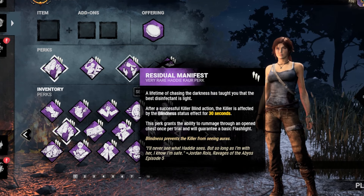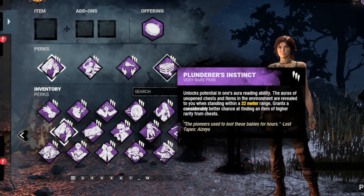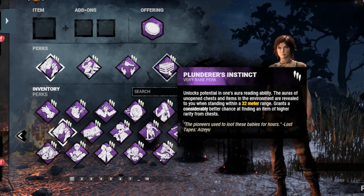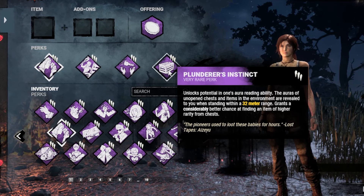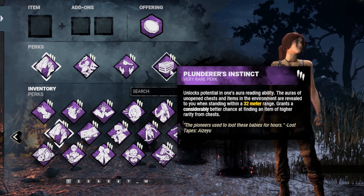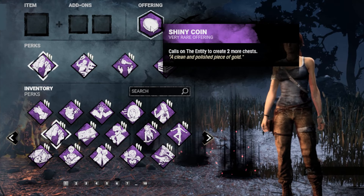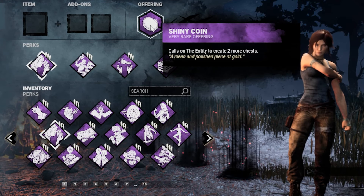We also have Residual Manifest for that additional rummage. And lastly, we have Plunderer's Instinct so that we can see all of the chests in the map. This is the build that we are going to use, and we will also bring a shiny coin so that we can create 2 more chests.